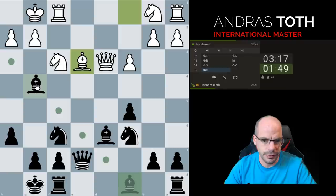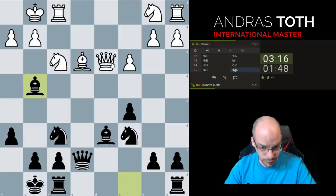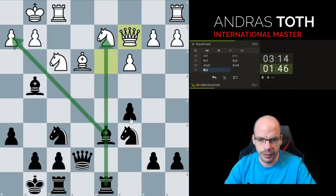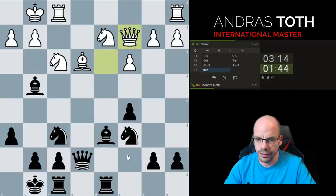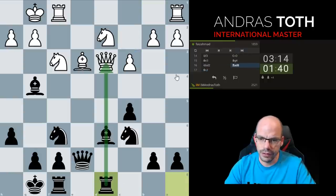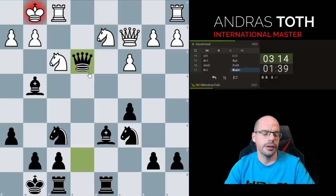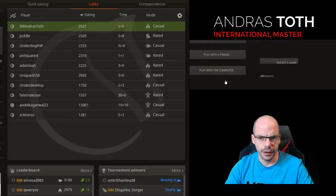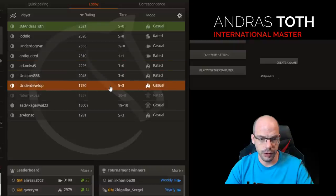Whilst having an extra piece, which usually ends in resignation — renewing the threat. Note how I'm building and bringing out all my pieces, and as soon as the pressure is on they blunder. I spoke about it in great detail in my last video when we discussed the weaknesses of sub-1700 players.